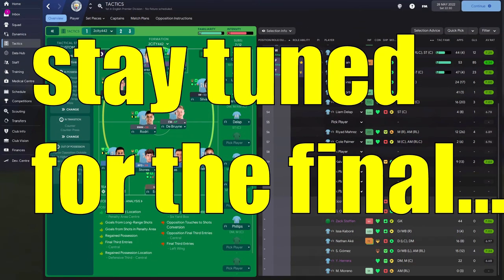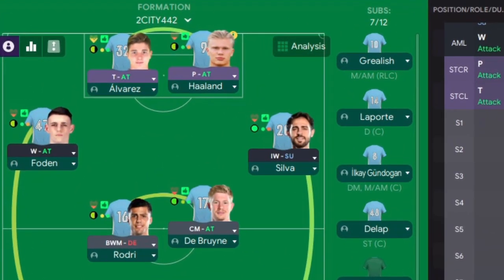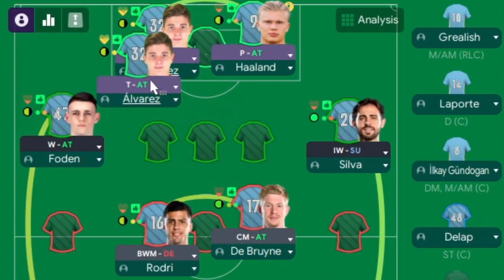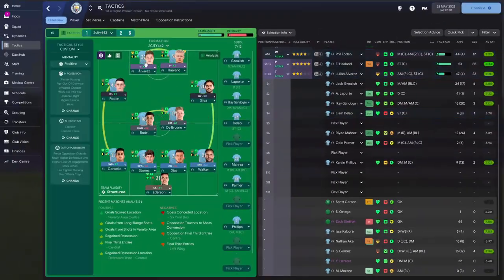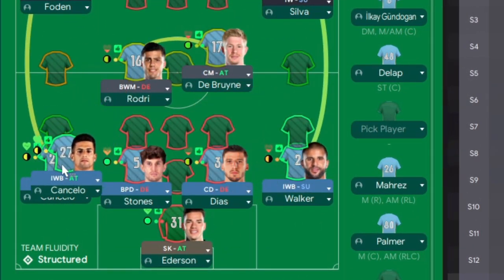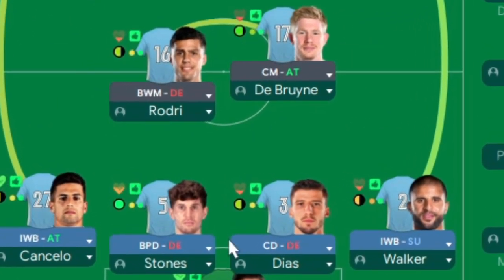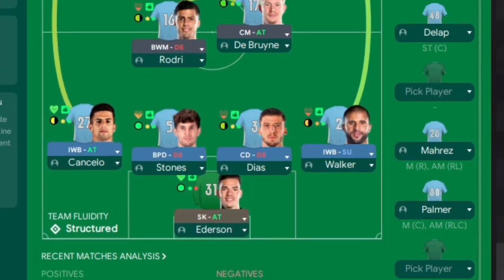Now on to the tactic. This is based on the way City play when Alvarez either starts or comes on - they tend to go with two up front, which allows Haaland to do what we all know and love. I've got Alvarez as a trequartista because he can move around without a lot of defensive responsibility. In defense, like Pep does, there are two inverted wing backs: Walker on support - slightly more withdrawn - and Cancelo on attack, getting further up. A solid two of Stones and Dias, and Ederson on attack so he can play those balls like an outfield player.